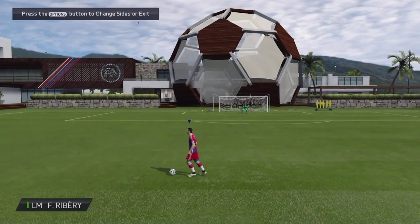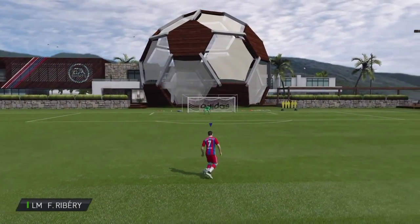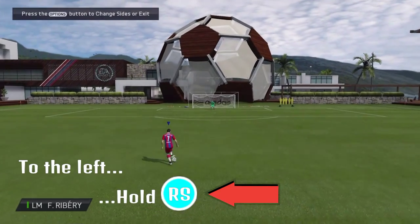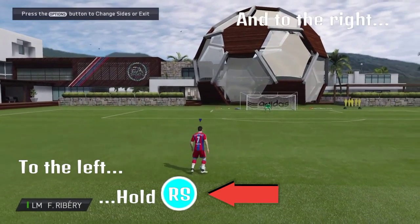First of all, we're going to do the ball roll. I know it's the easiest skill there pretty much is — it's a two-star skill move — but honestly it's probably the most effective skill there is. It doesn't look great but it's just so handy.